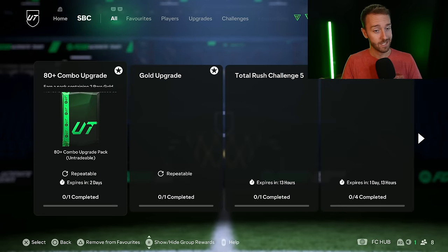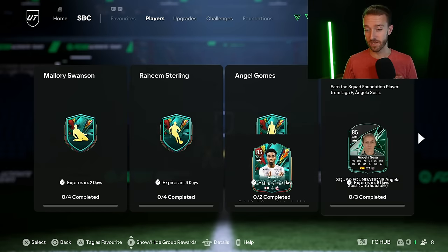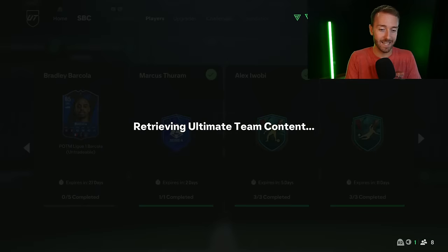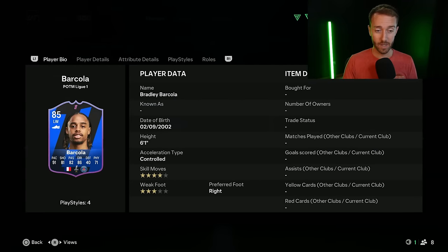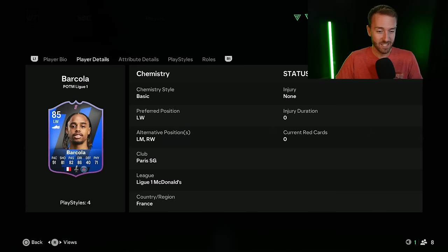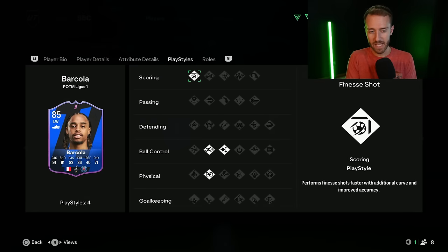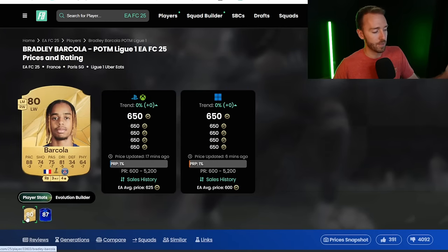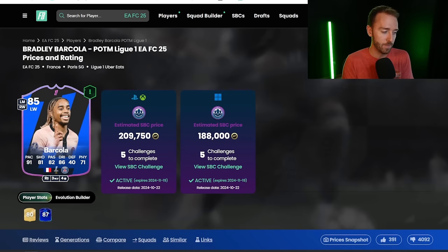Let's talk about yesterday's Tuesday content first. Not a whole lot except for two player SBCs. We finally had the Player of the Month SBC for Bradley Barcola. As expected, it is not near as good as his Road to the Knockouts card, which is actually down in price because PSG drew 1-1 to PSV yesterday. It's 4-star skills, 3-star weak foot. The stat additions are not bad, but they didn't add any play styles or roles. It's just a simple upgrade over his gold card — he does have over 90 pace. It's a pretty good upgrade from an 80 to an 85, but the price and the lack of weak foot upgrade is keeping people away.